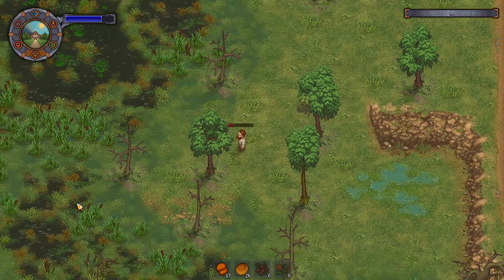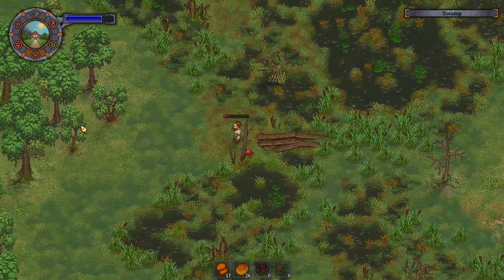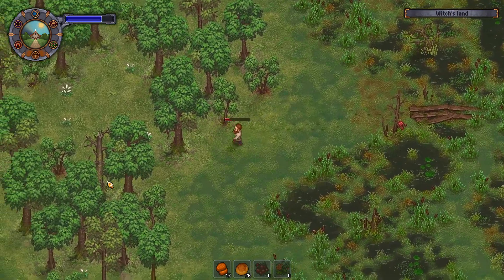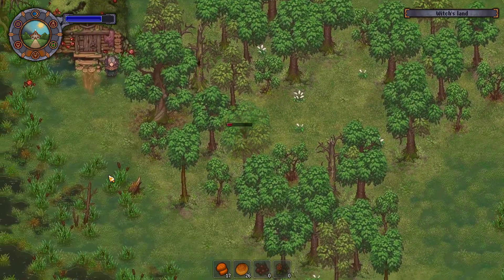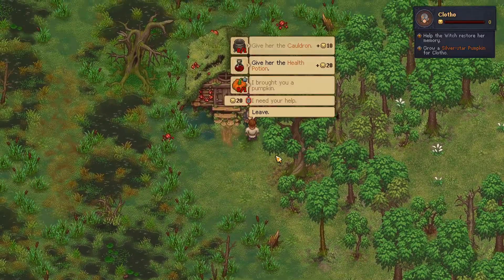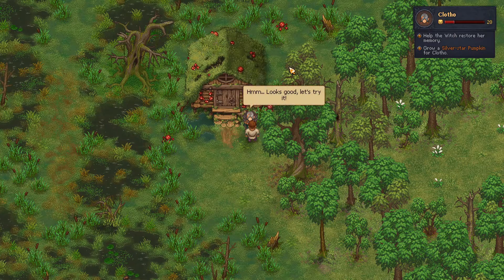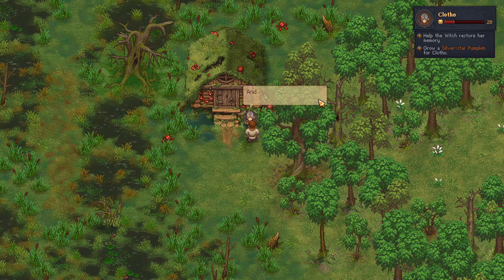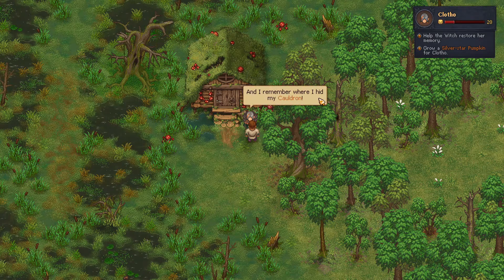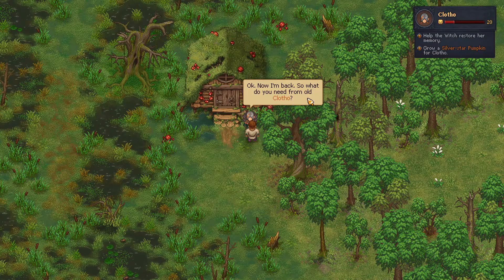Oh gosh, there it is. So now we can just cross right over here. Oh, this is so nice. So nice. Alright, Clotho, I have something interesting for you, if I can get through the bush here. There we go. Give her the healing potion. Looks good, let's try it. Oh, now I remember — I'm Clotho, and I remember where I hid my cauldron. Now I'm back. So what do you need from old Clotho?